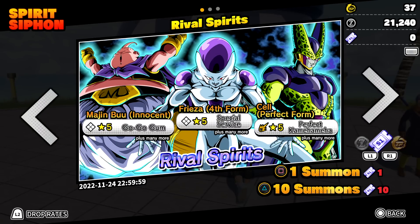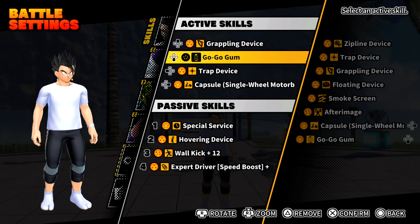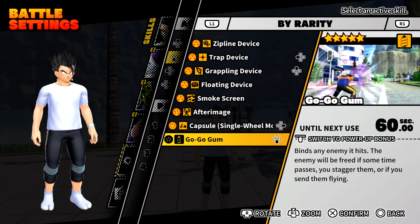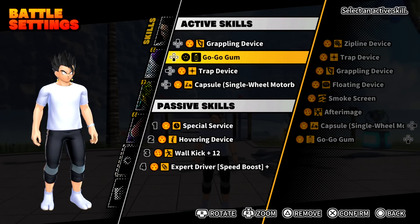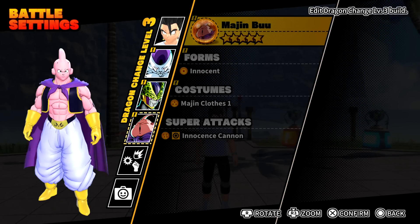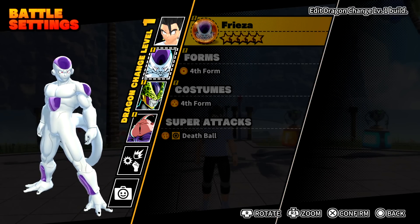Last summon for the day — no way, we actually got Special Service level five Frieza from the last summon! I got everything I wanted except Perfect Kamehameha. Special Service reduces the cooldown time needed to perform another Dragon Change after one ends — pretty cool. Go Go Gum we all know — 60-second cooldown, probably going to upgrade that. Now I have all three new transfers equipped, so let's hop into the showcase.